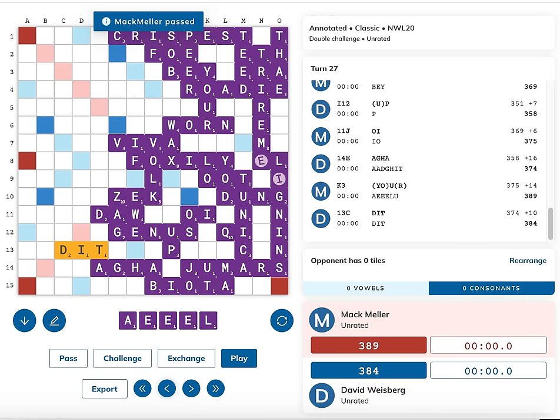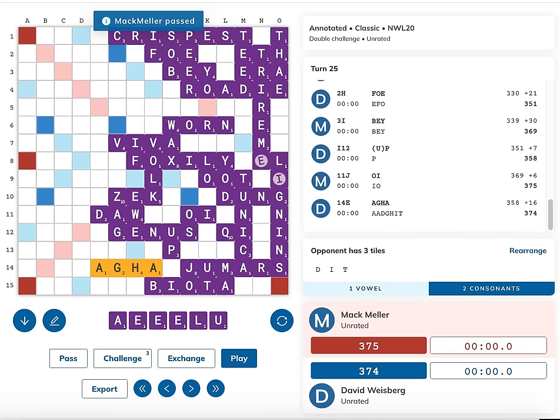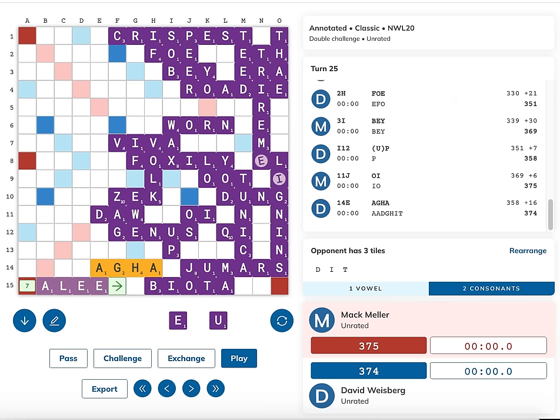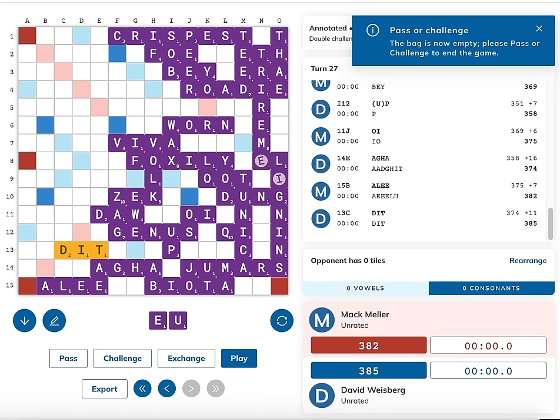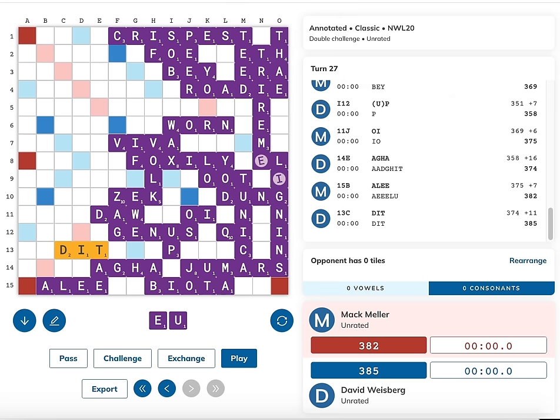It's also worth mentioning I can try to get rid of more tiles with something like ALEE for seven, so that once David goes out he gets fewer bonus points since I only have two tiles left. But that's still not enough. He can actually play DIT for an additional point because TAE is a valid word, and he goes out. He's already up by three, gets four more points from my E and U, and wins the game by seven.